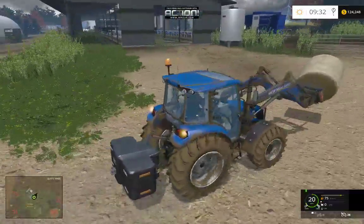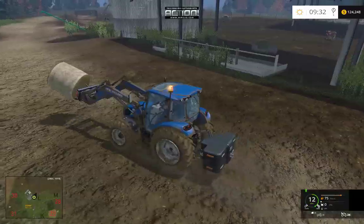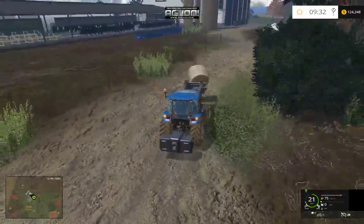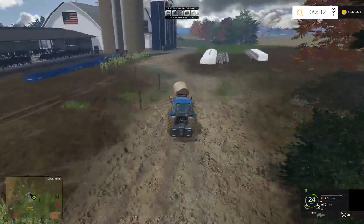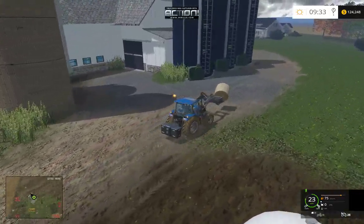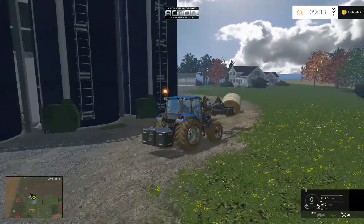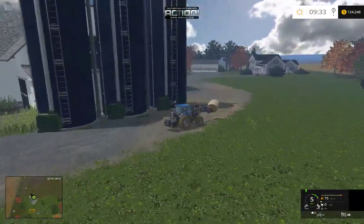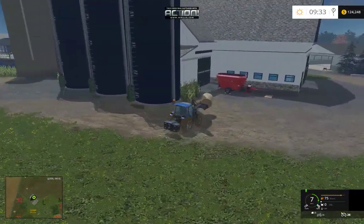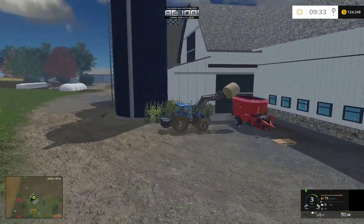When I fix all the feed troughs and triggers in the husbandry, I need to make the fences rigid because you can drive through them right now, so I'll have to export them with the rigid setting. There's the level indicator on the fermenting silo — you can see that's about 100,000 liters.